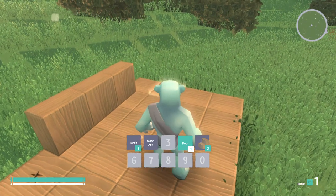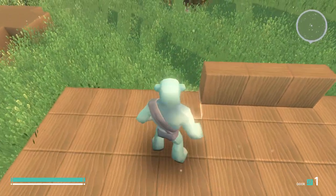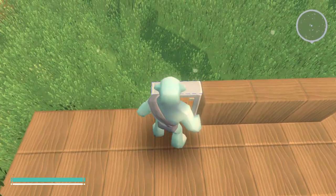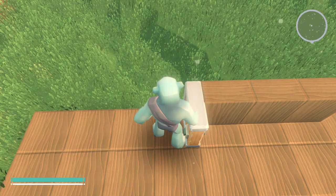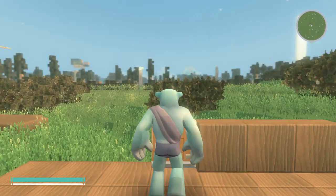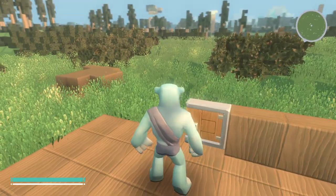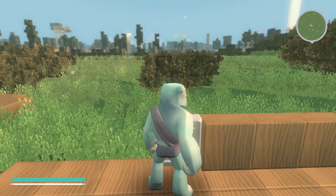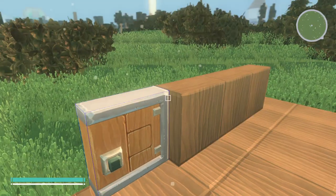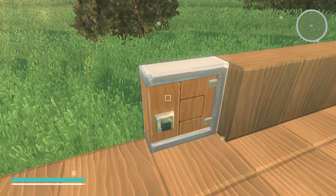Number four was the door I believe. So we've got a door there. That's a small door. Oh yes, so we press E and we can get in and out of the door. I'm kind of big for the door, though. I have to basically shrink to get through the door. I wonder if there's a crouch. There's no crouch. Because that is a little bit small.